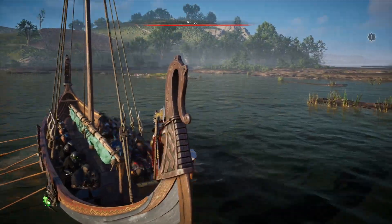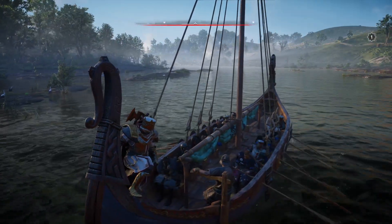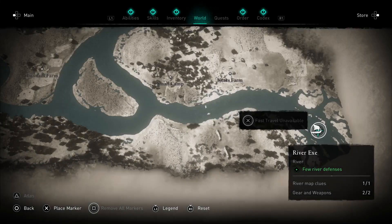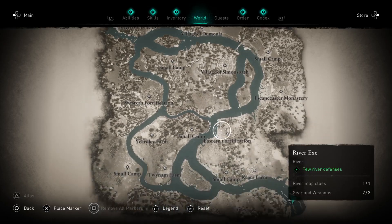Hello everyone and thank you for watching. It's going to be a short video and I want to show you how you can leave the raid. So once you start one and finish, you need to go back. We are right now on River XA — it's the first of your raids basically, and it's the smallest one.